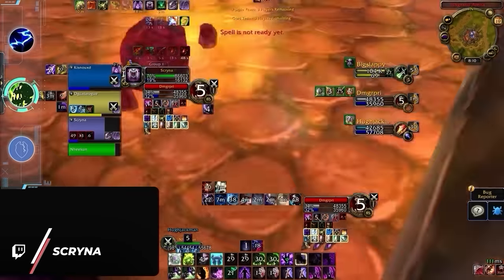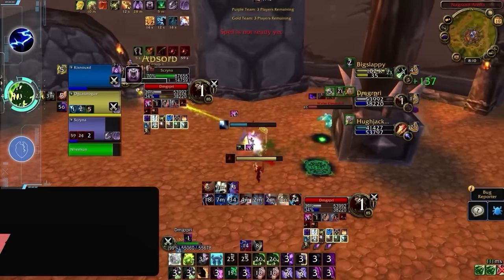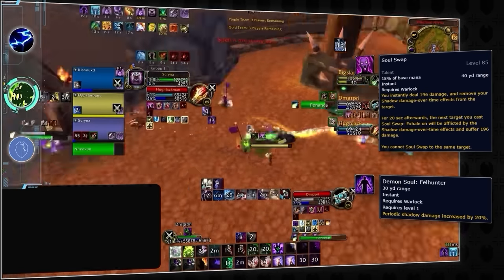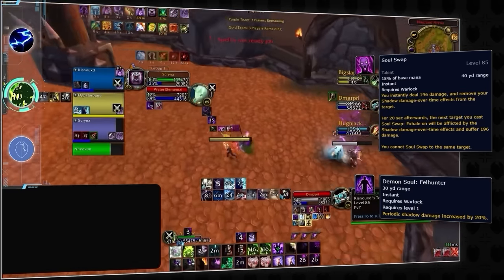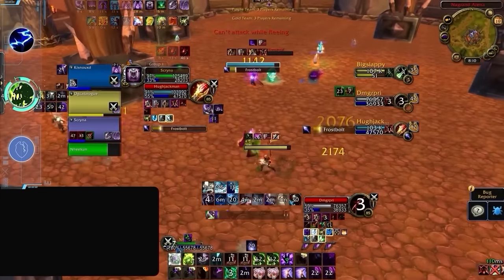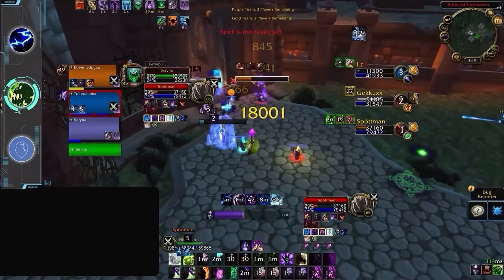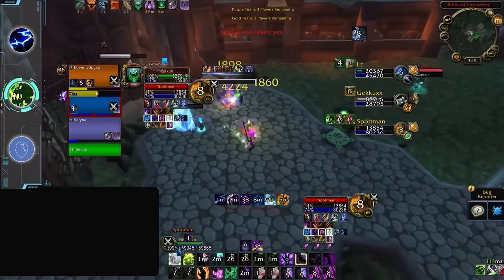On the flip side, Affliction Warlock is one of the MVPs in the Cata expansion, being one of the best and most consistent specs throughout each season. Affliction truly levels up going into Cata thanks to the addition of Soul Swap and Demon Soul, which together allows for a long cascade of spread pressure and can even be used to snapshot powerful DoTs for a very long period of time. Even without OP PvE gear, Affliction Warlock damage will be very high in Season 9. Spread pressure is actually quite relevant in Cata and Warlocks are in a tier of their own when it comes to the ability to rot enemy health bars.